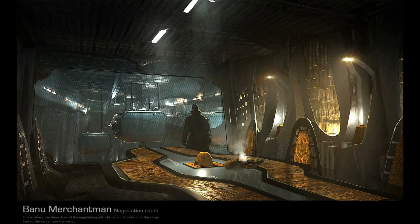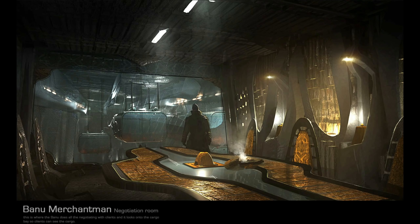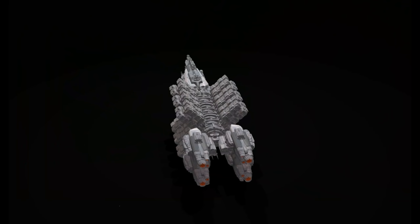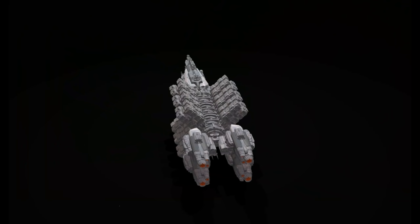I struggle for smart things to say about the MISC Hull series once we get to the D and E — they're like the Hull C, but bigger. Quite a lot bigger. The Hull D has a marked capacity of 20,736 SCU, so we're now up to nearly 30 C2 Herculeses. A really interesting side note from the Q&As is that the Hull D and E are going to be able to transport small ships within their cargo boxes, as long as they've been dismantled to some degree — likely a key way for orgs to move smaller craft across the verse.